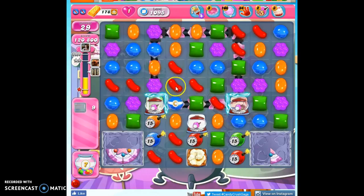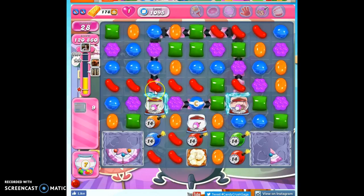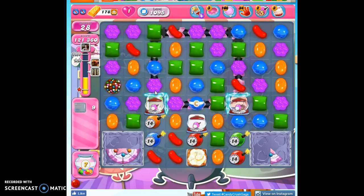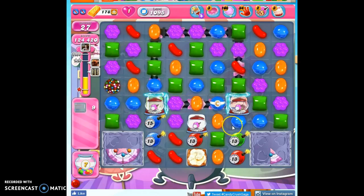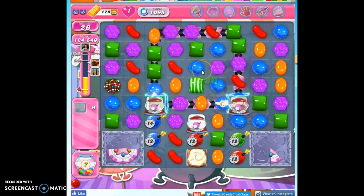And now I have another opportunity, potentially, to make a color bomb. So if I do this, the conveyor belt should take that through. Now I would love to pair this with a striped candy, if I'm able. That's going to be a little difficult — when the color bombs are all the way off to this side, it is a bit tricky.